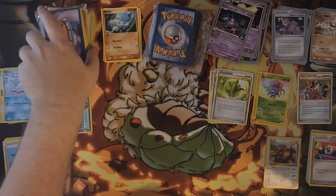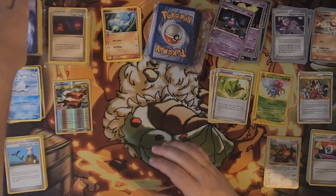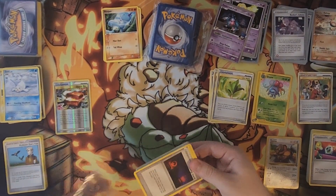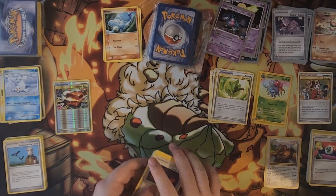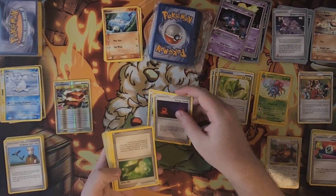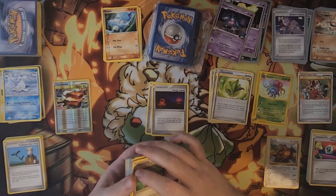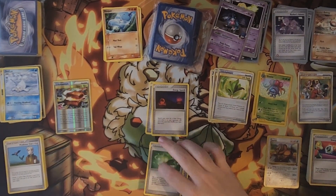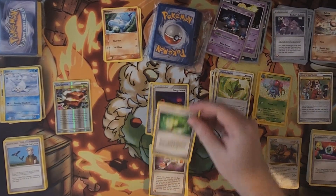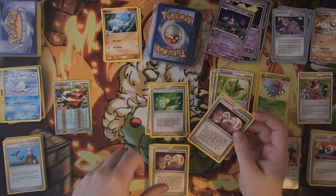We have more World Championship cards — I think we're going to save this bag. We'll go into more non-World Championship cards first because it tends to be a bit less hype. Energy Search and Potion — I can never talk enough bad things about them. We have Life Herb, which is actually playable in 2010, and I believe in 2005 there's a Steelix that plays them. We have Pokemon Retriever — great card. These are essentially Rescue Stretcher if you've never played with them.